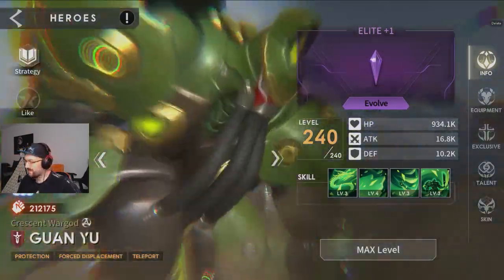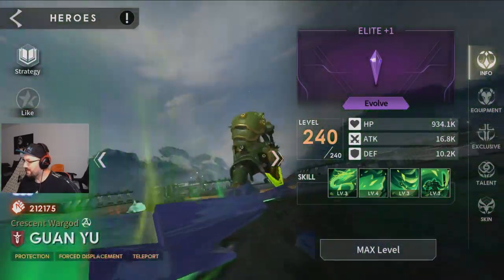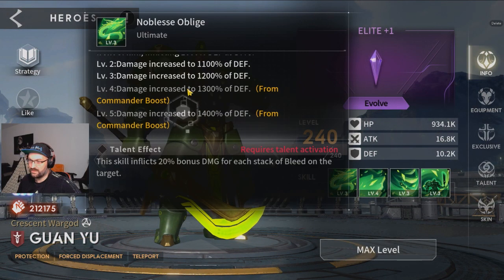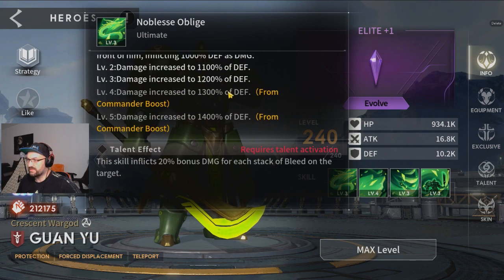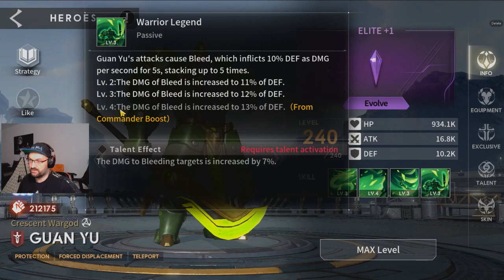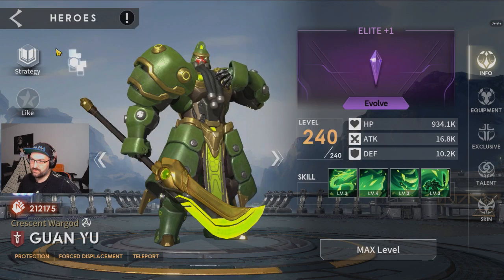Guanyu — I don't think many people are playing Guanyu, and I don't use him either, but looking at his skills, I think plus one on all skills is the best on Guanyu. You get a little more damage here, more damage here, more damage here, and the bleeding effect gets more damage. It's better to have four skills with a bit more damage than one skill with a little bit more damage.